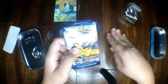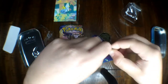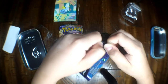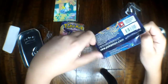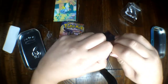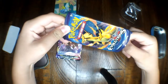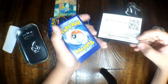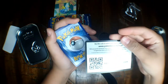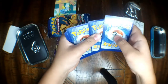First we should open the XY Evolutions. They're still difficult to open — it's fine though, we will find a way. White code card, I'm feeling lucky guys. One, two, three, four.